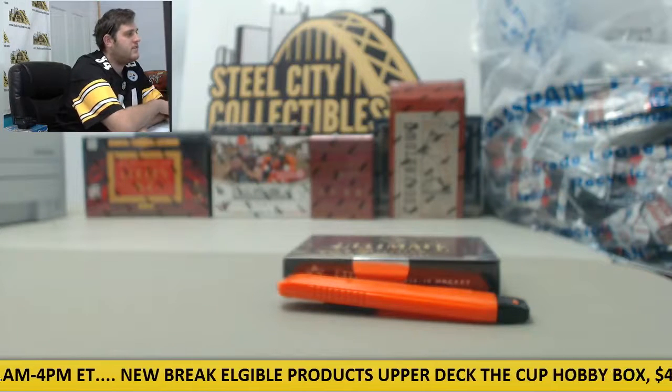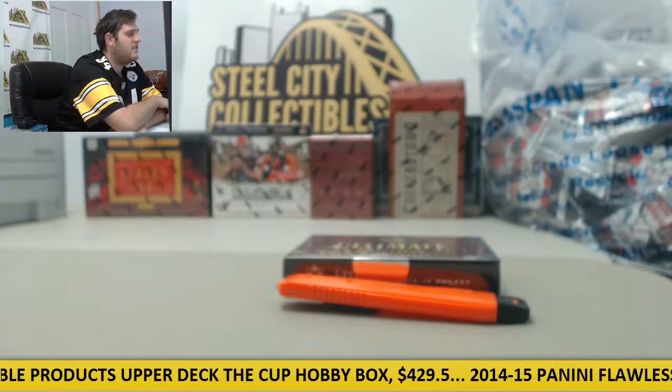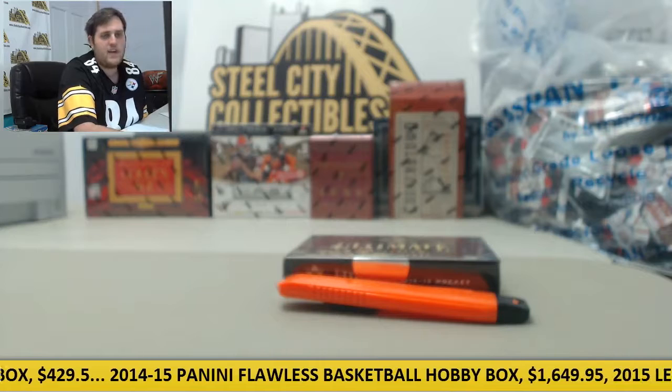Charles has the Pacific — Anaheim, Vancouver, Calgary, the Kings, San Jose, Edmonton, and Arizona. And Richard has the Metropolitan — the Rangers, Capitals, Islanders, Pens, Blue Jackets, Flyers, Devils, and Hurricanes.